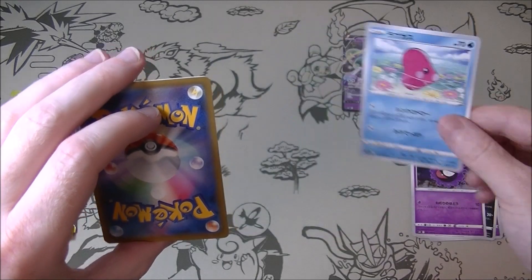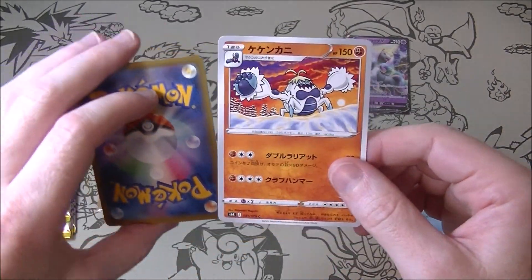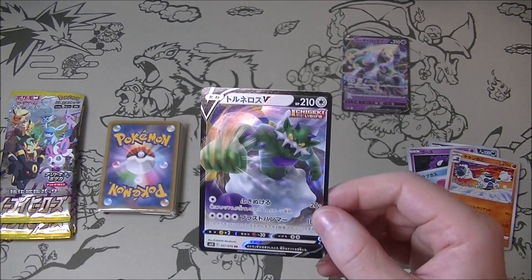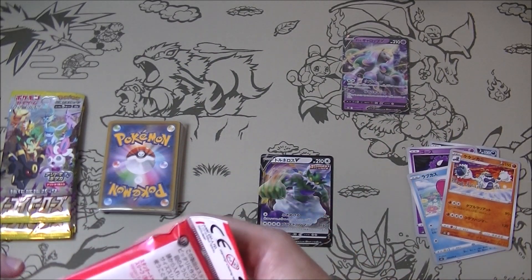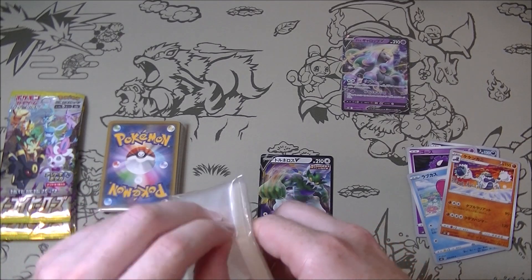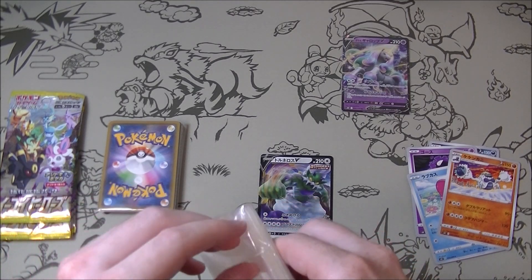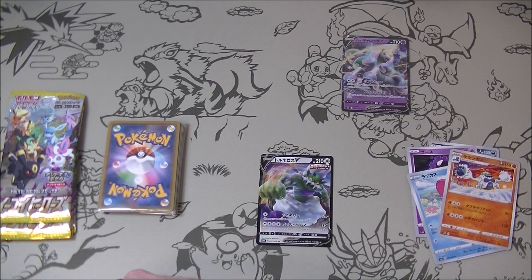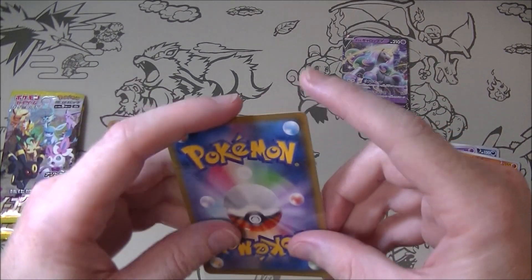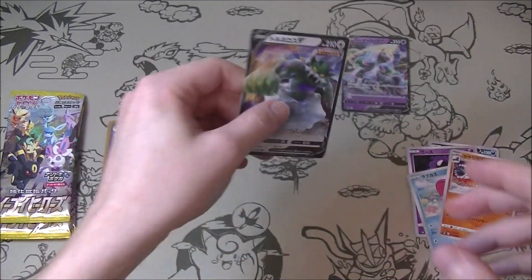Getting lots of ghost and poison type cards. There's an ice crab. Tornadus. Let's open the new sleeves — just throw the rubbish on the pile. We do go through a lot of these sleeves I have to say. Tornadus.